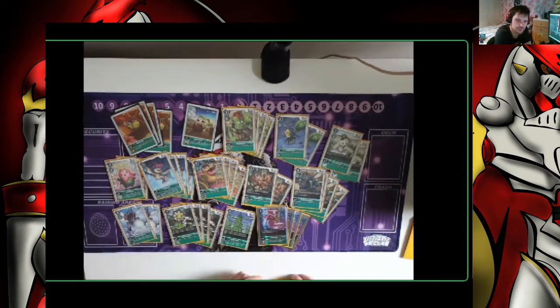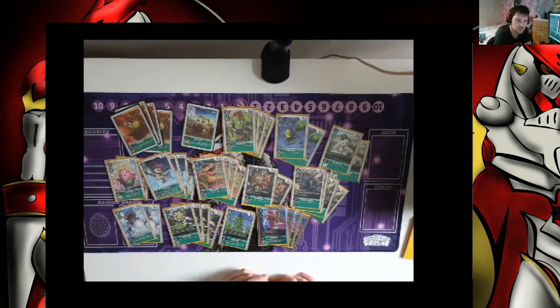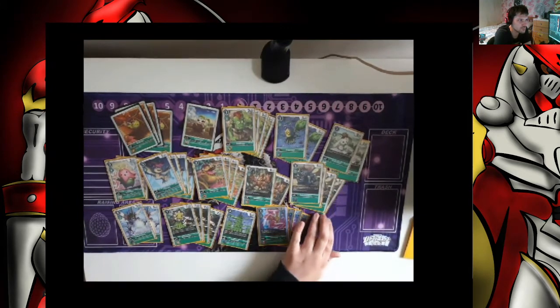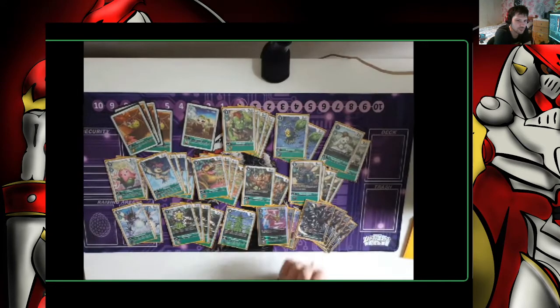Then 4 copies of VSR Lilemon. Lilemon is brilliant and so underrated. Digiburst 2 to tap one of your opponent's Digimon — it can be a blocker, allowing you to push for game. But that inheritable when you've got Mimi on board is key: when attacking, if you have a Tamer in play, suspend one of your opponent's Digimon. It just allows Grand Kawagamon to go to work.